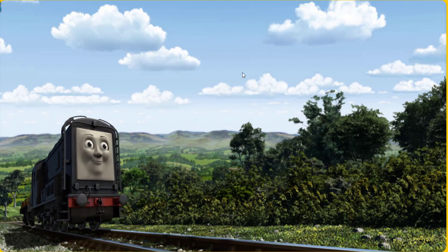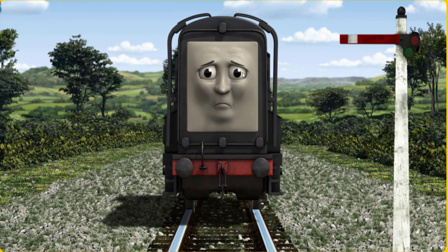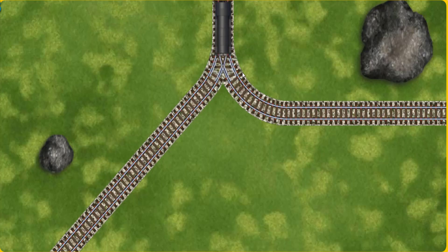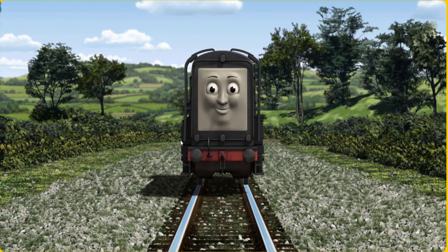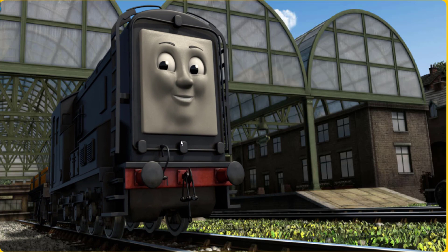Diesel set out for Knapford Station. Suddenly, Diesel had to stop because of a broken signal. He needed to go a different way. Find the track that goes nearest to the smallest rock. Let's go! Diesel arrived proudly at Knapford Station. With your help, he was right on time.